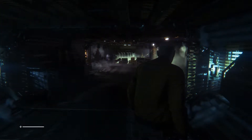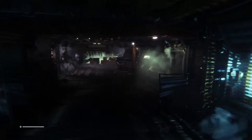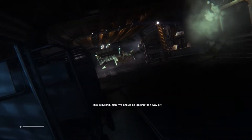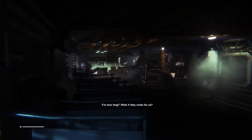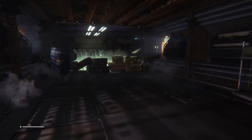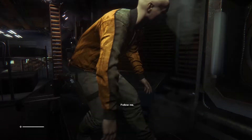I can't kill it. Shit, we need to move. This way. Get down! This is bullshit man - we should be looking for a way off. Are you crazy? There's no way off. At least we're safe down here. For how long? What if they come for us? Then we shoot the crap out of them. Now shut up, you're making me nervous. This is some bullshit. Trouble. We'll have to go around. Follow me.